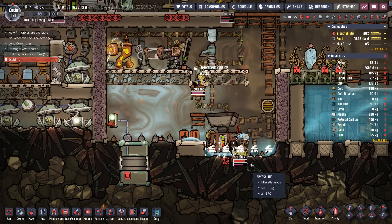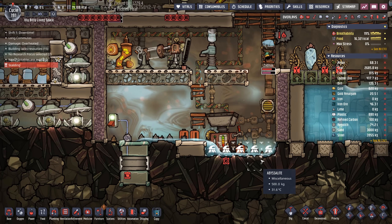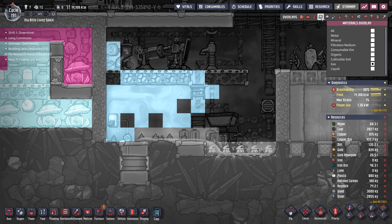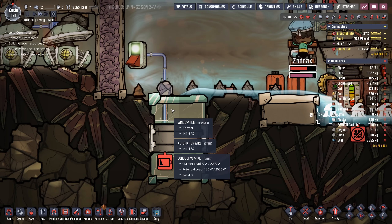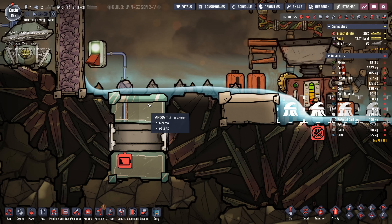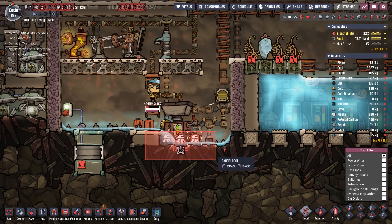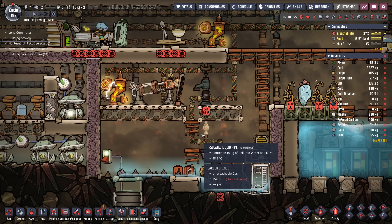But the more water we can dump in here, the quicker it should drop in temperature. So maybe I should have kept the liquid lock for a little bit longer — just a little bit. But it'll be fine. The window tiles are already down to 140 degrees. This is the first time Kudwadi's ever experienced rain — at least that's a good positive. The worst of it's over. The diamond window tiles are now only 95 degrees. We're going to cancel all the sweeping here and let this finish cooling down on its own.